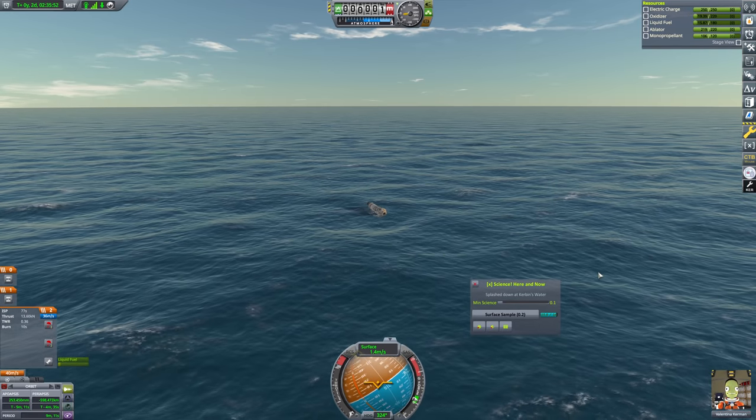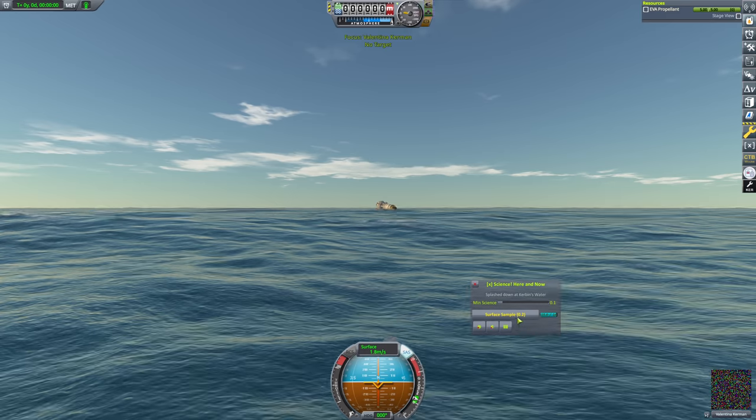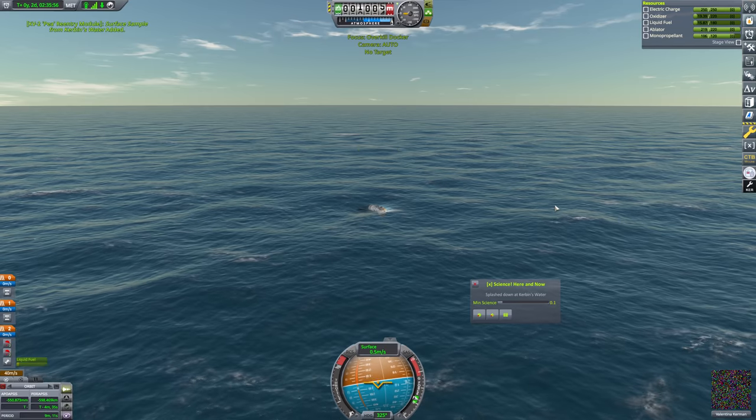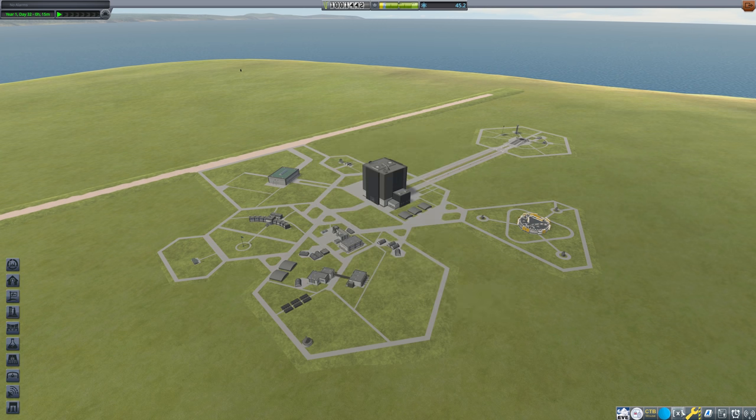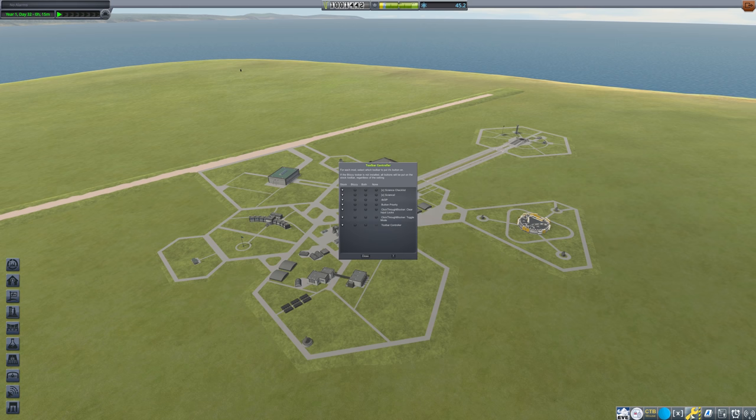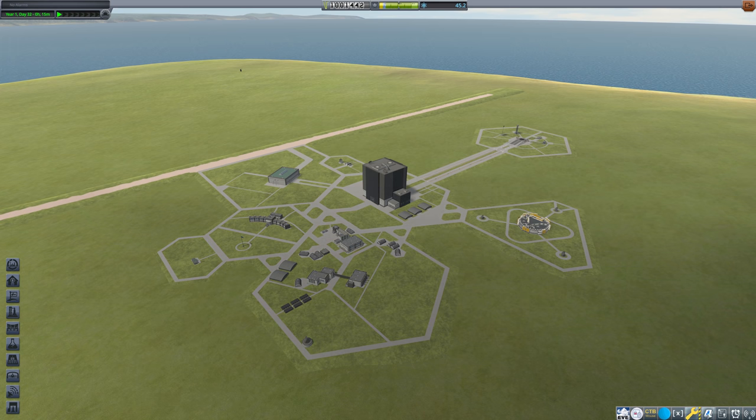We may as well grab a surface sample since we apparently have a tiny amount of science we can get from that. There we go, and we will go ahead and recover that. Fantastic. I also want to make a quick change at the space center while we're here. There is a mod that I've been running this whole time that I haven't really utilized, and I probably should.